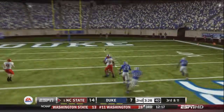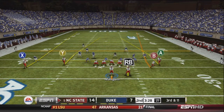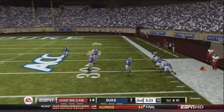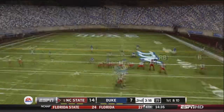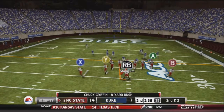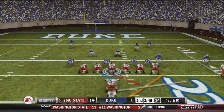Mangum throws deep for Wilkinson but overthrows it — third and eleven for the Wolfpack. Mangum audibles to four verticals, drops back, fires deep, and finds Sean Lane, who has loads of space and is brought down around the 30-yard line — a nice play across midfield. First and ten in enemy territory. Mangum hands to Griffin for about eight yards, then Griffin gets the first down on second and two up the middle.